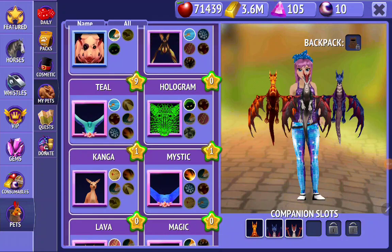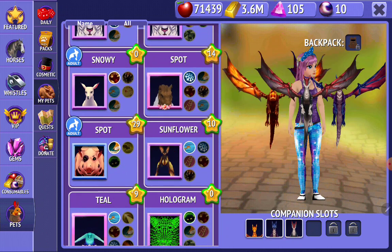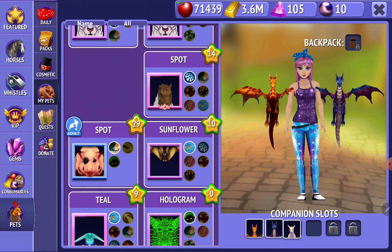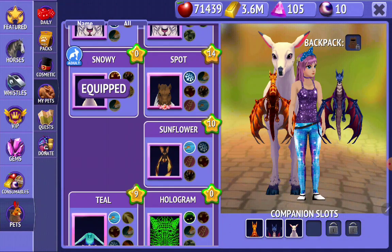Okay, so I named all of the pets, and I'm going to equip the adults. I have noticed that you can't equip two adults for some reason — I don't know why.